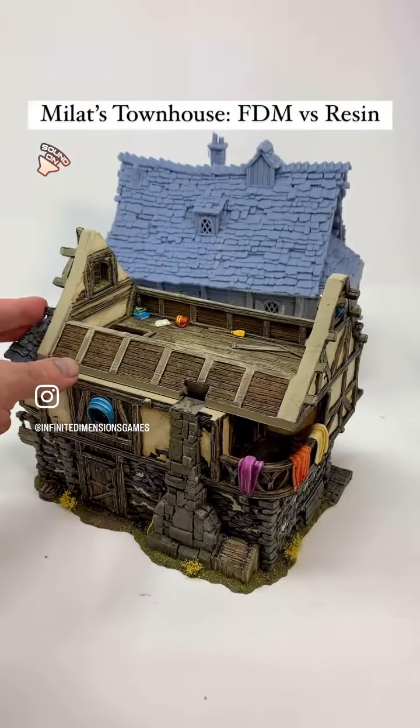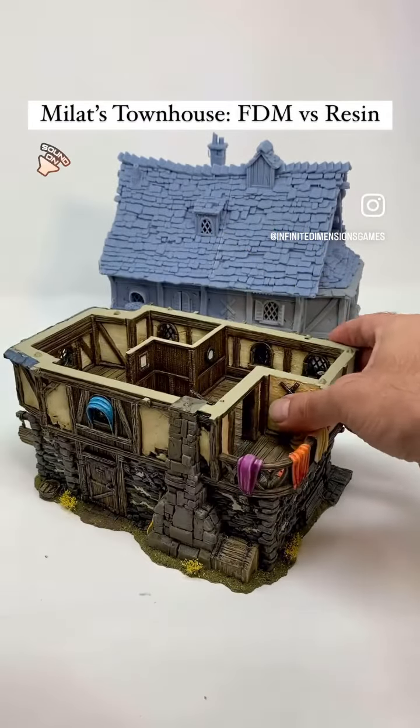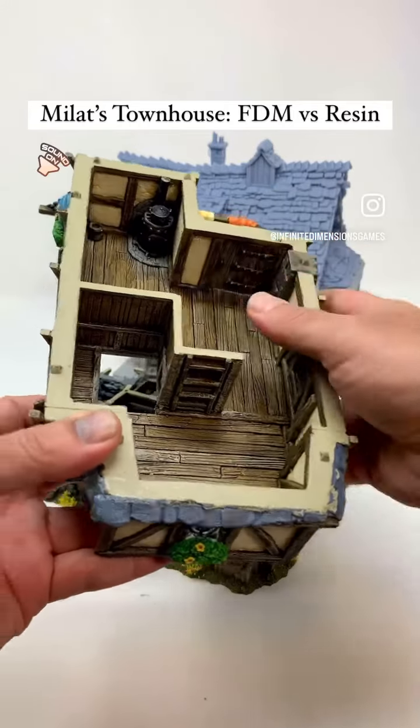If we take a look inside, we've got the attic — it's got some great details in the attic. We've got the second floor, and again, really nice details going on here.